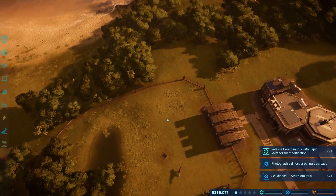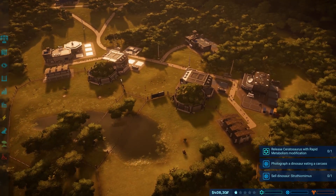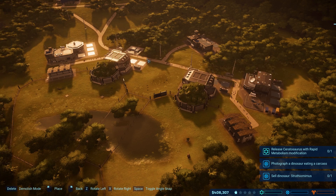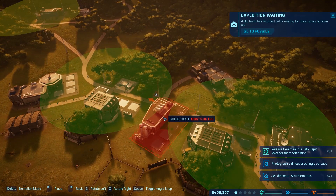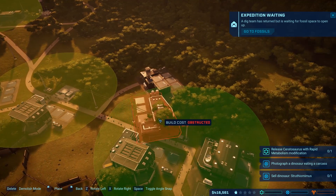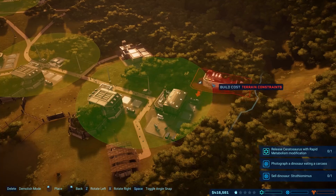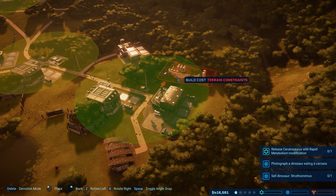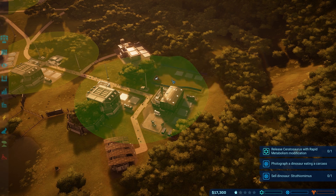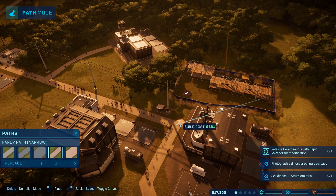They need slightly larger enclosures, so we might extend this out a little bit. We've almost got enough money — there it is. Wham bam, thank you ma'am. Operations — one fossil center please. Right there, that'll work — right next to the other place. Perfect. Go ahead and connect.